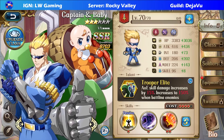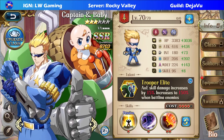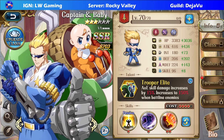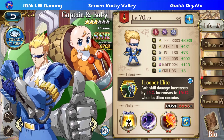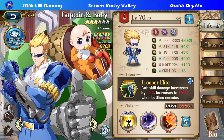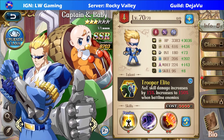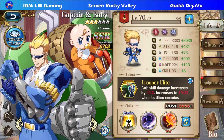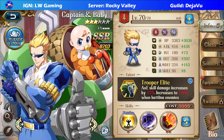Hello everyone, this is LWGaming and welcome back for another video of Languister. Today we're going to be showcasing one of the two new characters in the game: Captain and Baby, known in CN as Captain Commando and Babyhead. This is a unique character, kind of like GNL, but in the mix of a crossover, of course.